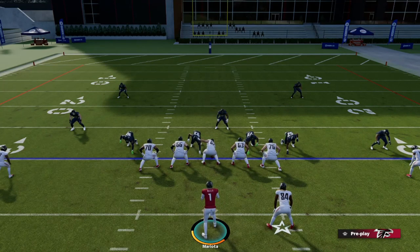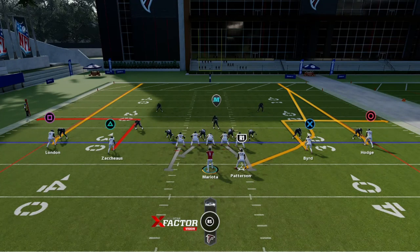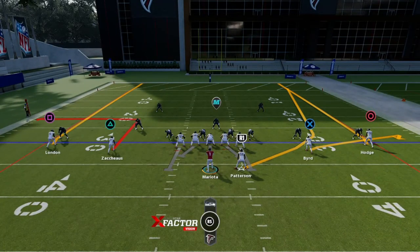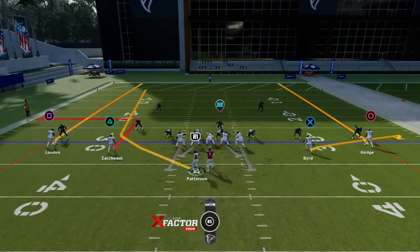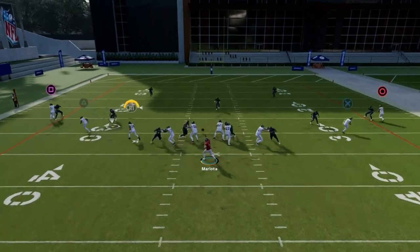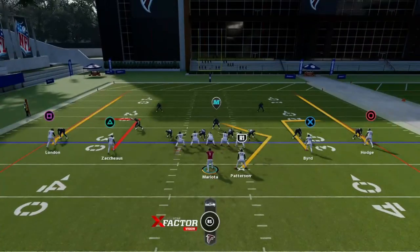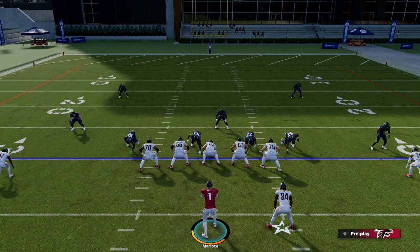This is one of the best sneaky routes to utilize, especially if you're facing someone with a really good user, because they have to account for this streak route and wheel routes. If you're using this in combination with a wheel route, that user has to force themselves to go guard the wheel route, and then you can confuse them by putting that running back on the streak. And if you want to confuse them even more, you keep the wheel route, then you motion, and sometimes they'll wait for the streak — but in reality you're coming out with the wheel route. We're just trying to confuse the user as much as possible.